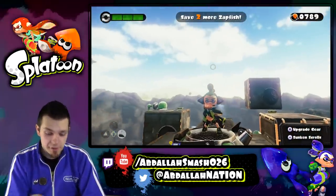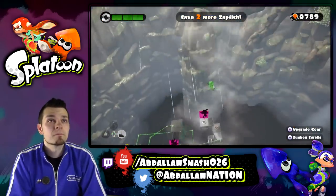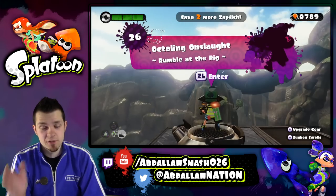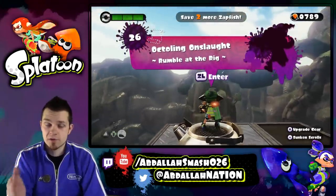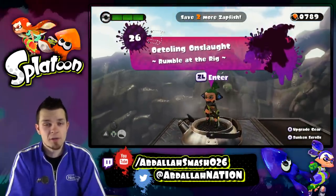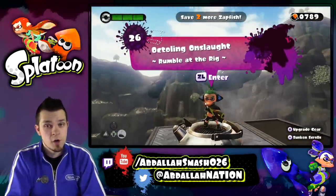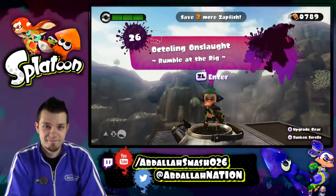That was awesome — that was a very tough level, I liked it. The difficulty spike is getting there. We're going to go to level 26, and it looks like there are two more Zapfish. Octoling Onslaught — Rumble at the Rig. This one's going to be very fun, so I can't wait, but we're going to do it on the next episode. Thanks so much for watching. If you enjoyed today's episode, definitely smash that Like button, go to the store and download or purchase the game wherever you can — this game is going to be great. Once I'm done with the one-player mode I'm going straight into Online, and we're going to have a great time battling each and every one of you. Smash the Like button and subscribe for even more Splatoon 100% walkthrough. Bye guys!